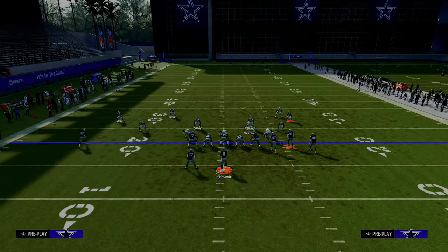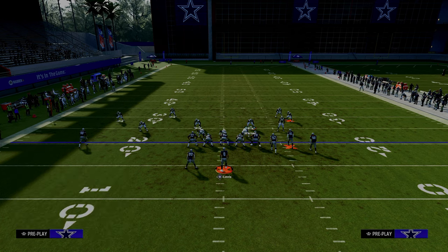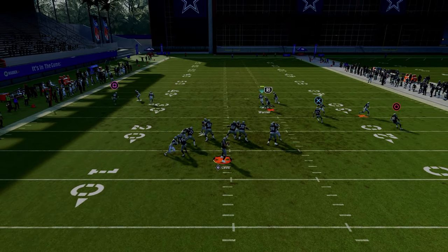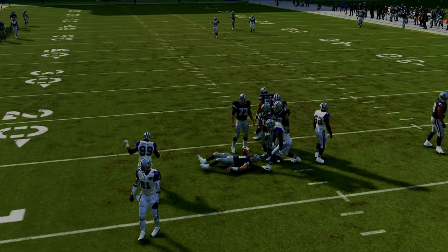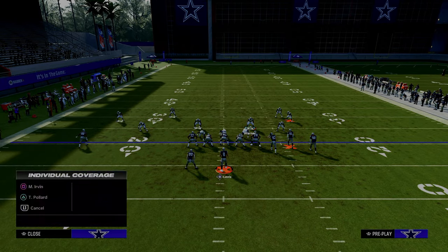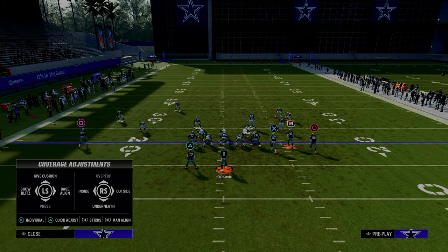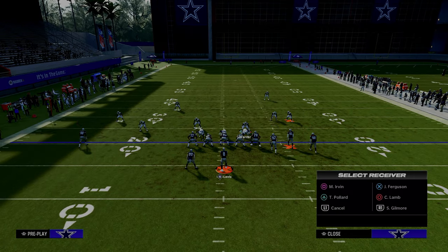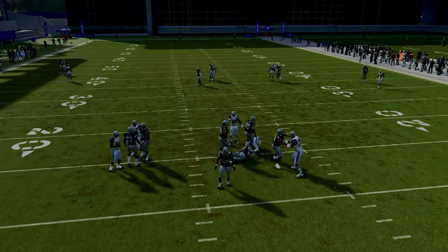Now, if they block a running back, one of the things I've noticed with this defense — especially out of Spinner specifically — is a lot of times if they try to block a running back to pick this up, it doesn't always get picked up. You'll actually see it come in probably 70% of the time, even if they block a running back, side protect, or do whatever they need to do to try to pick this up. One thing that you can do that will make the blitz a little bit more effective is backing off your slot corners. I think this does help the blitz significantly, and you can actually get it in against a blocked running back.